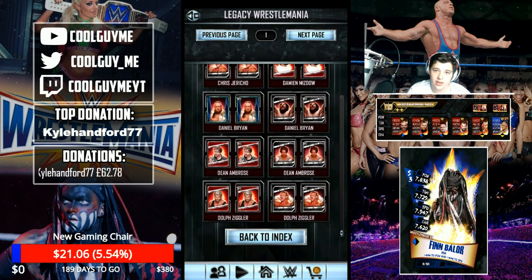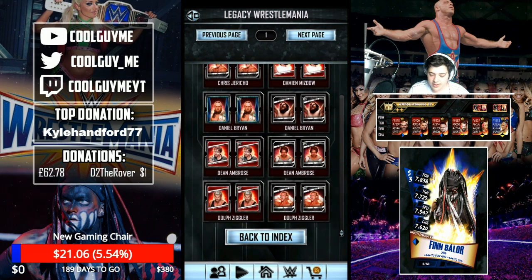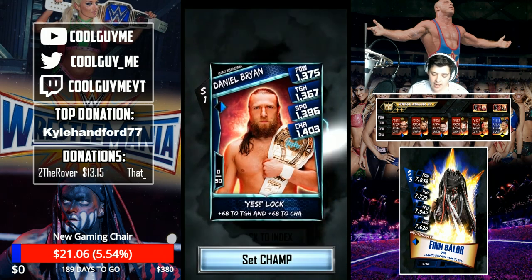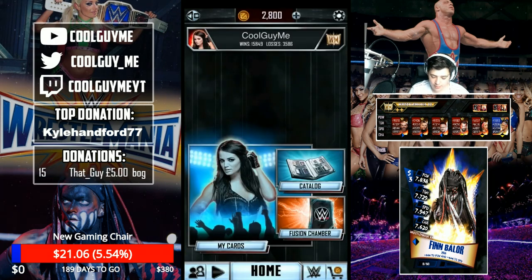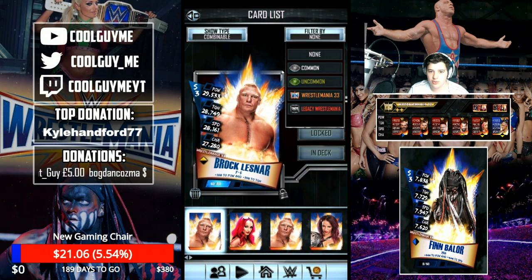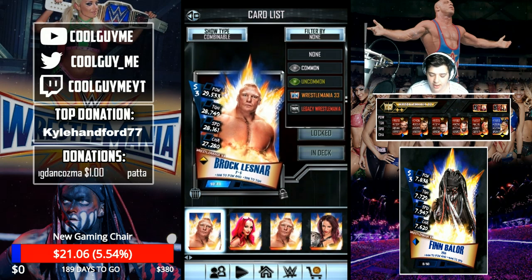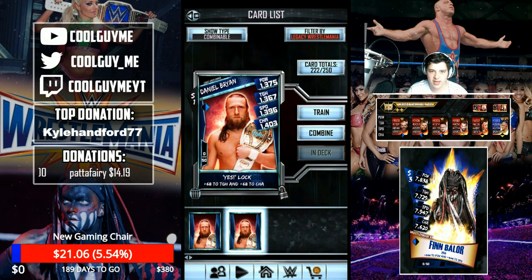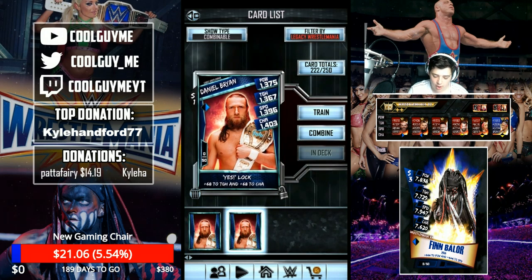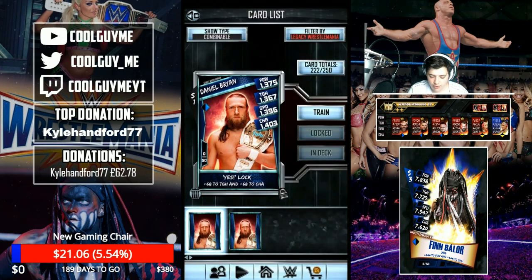Now, if you want these pictures to end up in your cards that you can actually use, what you want to do is you just want to tap on them. So I want this Daniel Bryan card, so I tap on him once and I'm going to tap on him a second time. If I go back, go back again, go to my cards, right at the bottom — Legacy WrestleMania. I never had that before. You guys can confirm that by going back on my old videos. Two Daniel Bryan WrestleMania cards from Season 1.